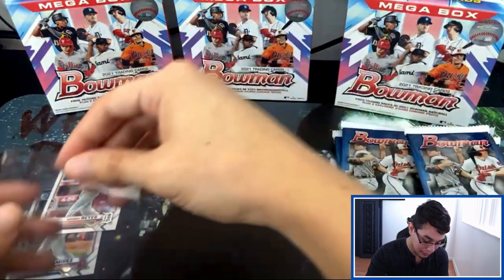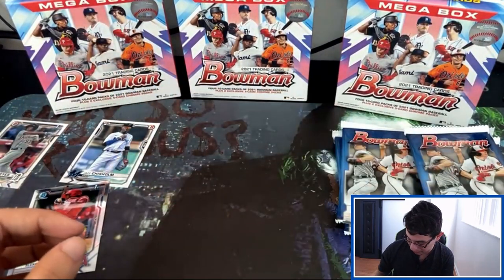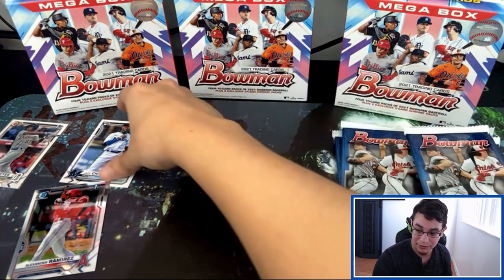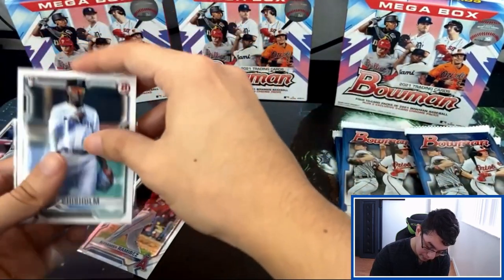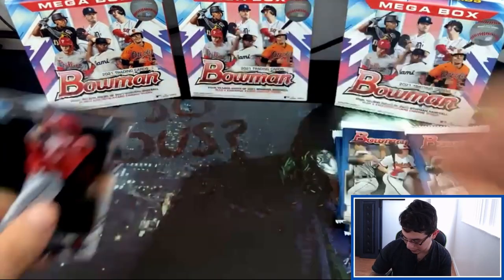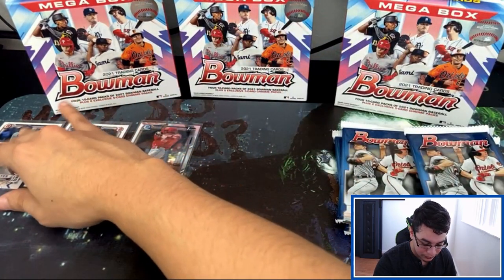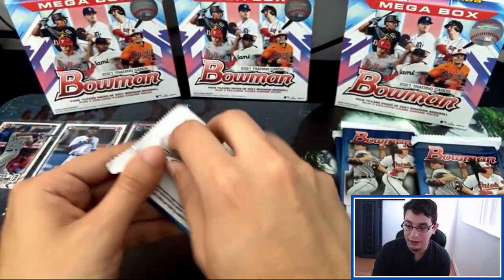Let's get organized — move the Bowman Mojos out of the way, get these packs over to the side, and start sleeving these guys up. Hopefully we can pull some color and some numbers. That's his Bowman First so let's sleeve him up. Jazz Chisholm's rookie card — Jazz Chisholm is literally going to be rookie of the year, he's going crazy. So far we got Jazz Chisholm and Alexander Ramirez. Let me go ahead and open some of these packs to have them ready on the go. Let's move on to our second pack, hopefully this video doesn't get way too long.